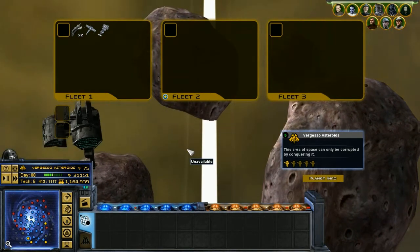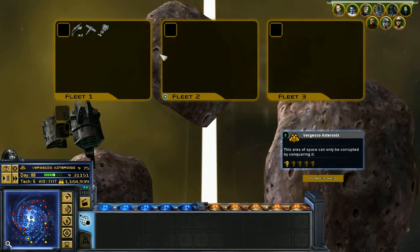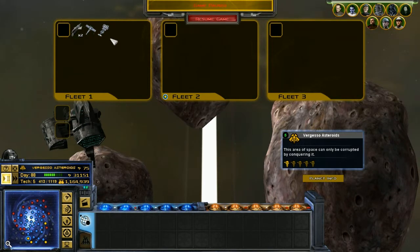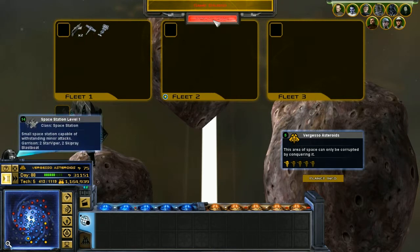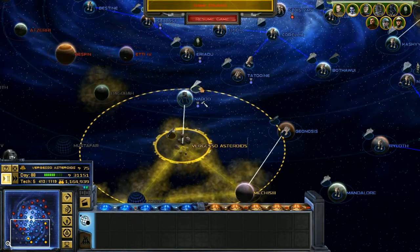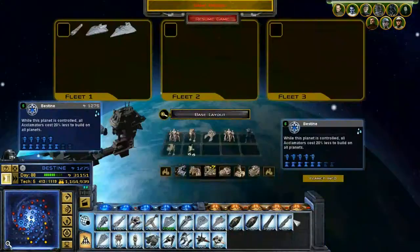It can only be corrupted by conquering it. Well, it's darn bad for them, doesn't matter. Construction complete — really just for me. Space station, level 1. What is it with these guys having really bad space stations? Why are these all looking now?